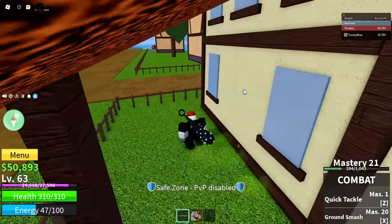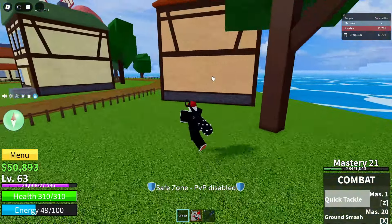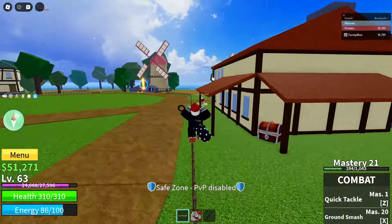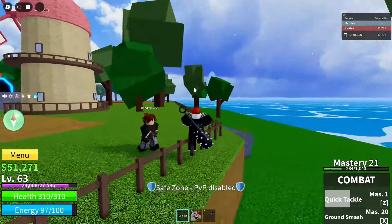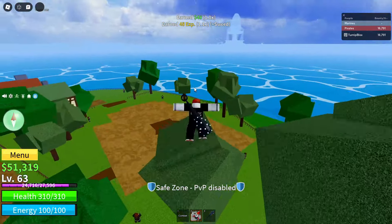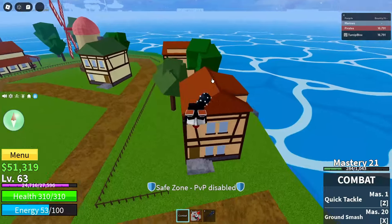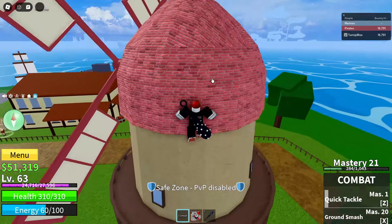This is probably one of the best codes they've ever done. A lot of the codes in the past were just like 15 minutes of 2x XP — it's good but not that helpful. This code is probably one of the best we've seen in all of Block Fruits because it's a fruit, and it's a permanent fruit. There are two types of fruits: permanent and non-permanent. A permanent fruit you keep forever; a non-permanent fruit goes away after a certain amount of time. This code is a permanent fruit.